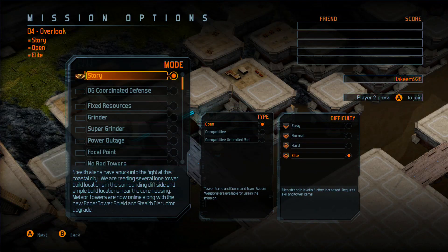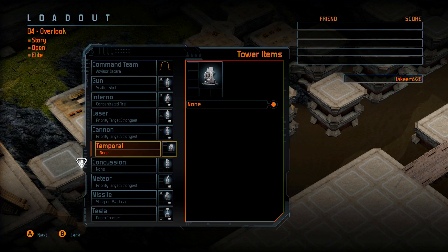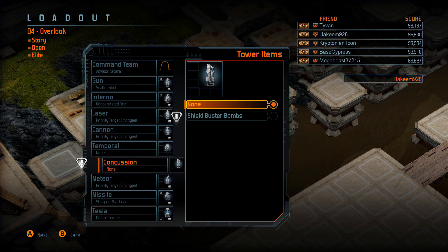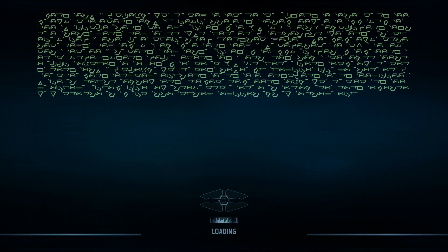Alright, now we're on to planet number 2, going into Overlook. Still going to play Story Open Elite, so let's move on. I just unlocked a new thing here — it's for the Concussion Tower. I never had any unlocked before, so we're going to put it on. Because why not?